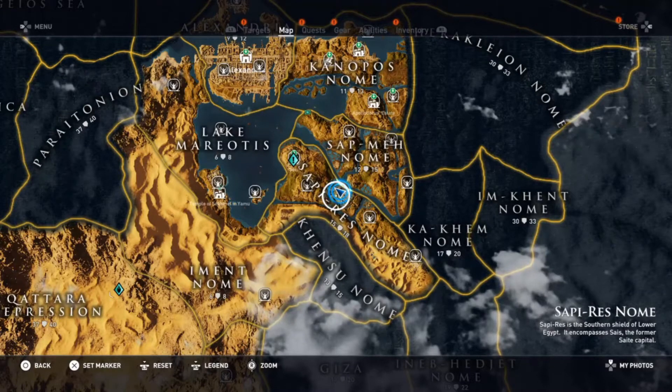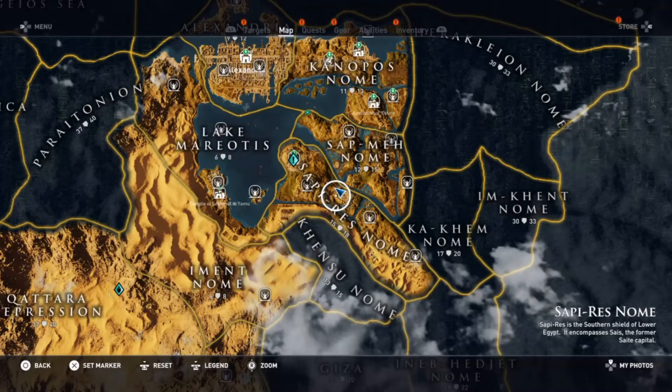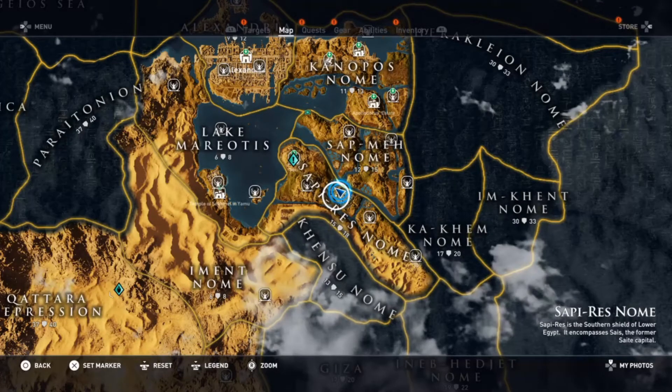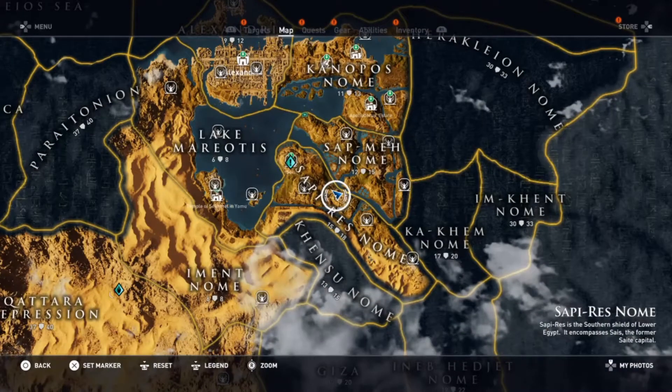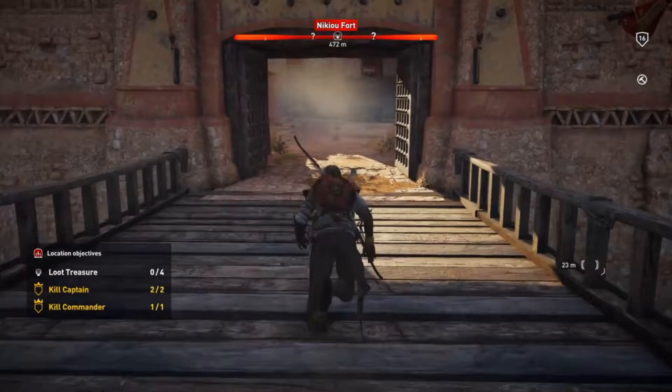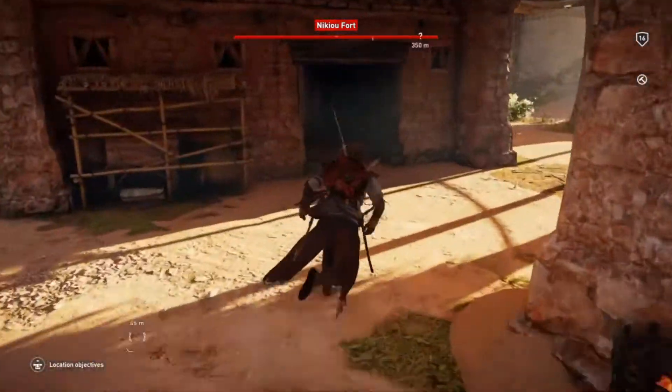Hello everyone and welcome to another gameplay video. This time I will be showing you the treasure chest spots in Nikiyu Fort in Sapi Resnome right here, so let's get going. There will be four loot treasures in this fort and they're actually quite easy to get.